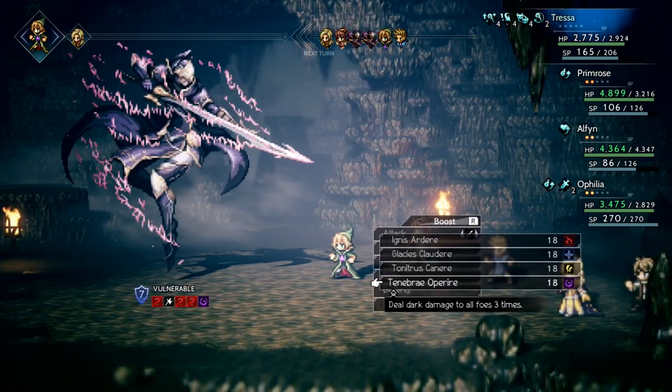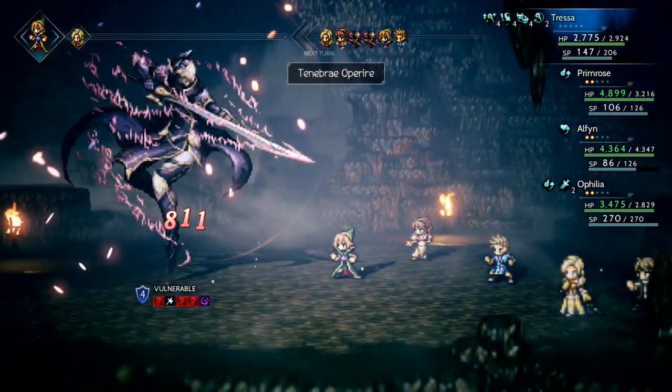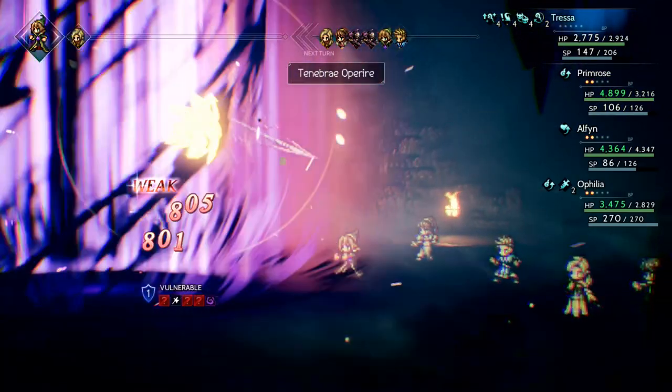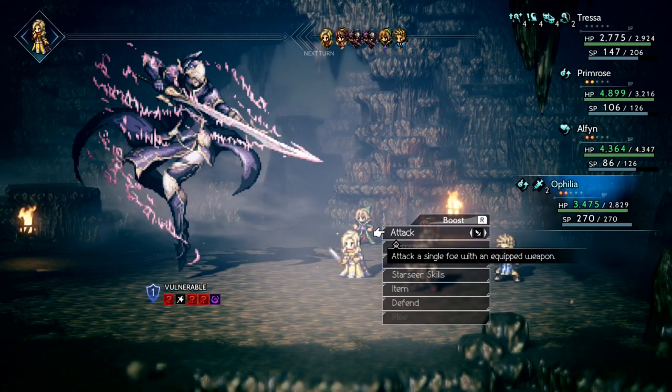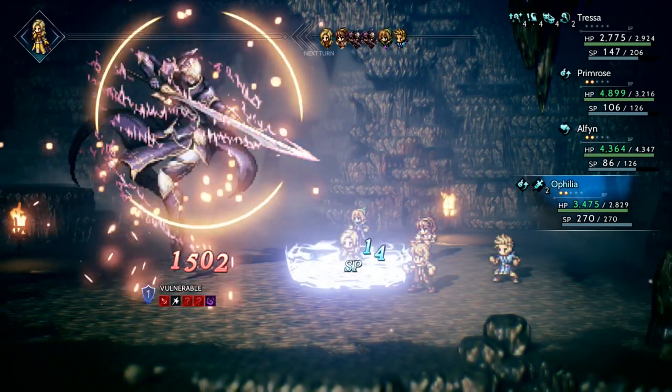Tenebrae Operire! Tenebrae Operire again! That is crazy effective — I will not lie. It's almost stupid how effective that is. We could do some Shooting Stars here to break this person, but I'd rather get Tressa above her HP cap — I think it's more worth it.